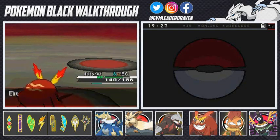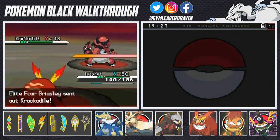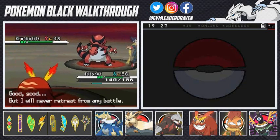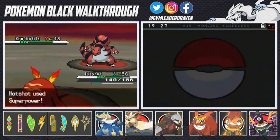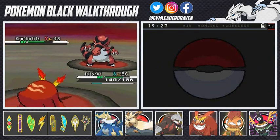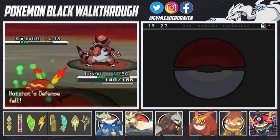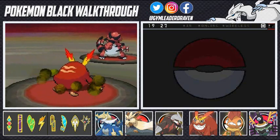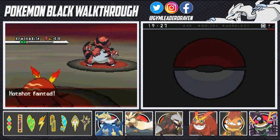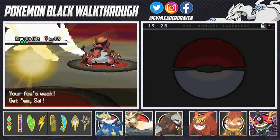Gigalith gains experience and levels up. Here comes Krookodile — I'm going to take the risk and just use Hotshot. Of course Krookodile comes with its Intimidate, looking all mean. Eat this Superpower! Superpower finishes him off — but then my attack and defense fall, and I take an Earthquake hit. Hotshot nearly faints but did its job. Krookodile is going to heal up, so I'm switching to Psy of the Torrent.